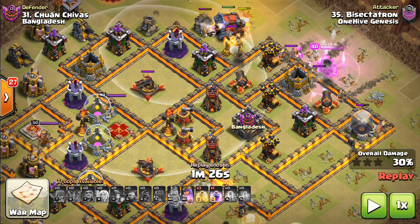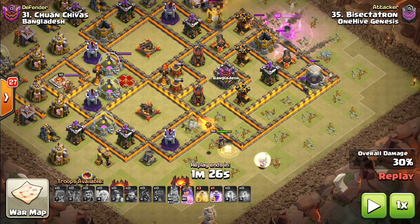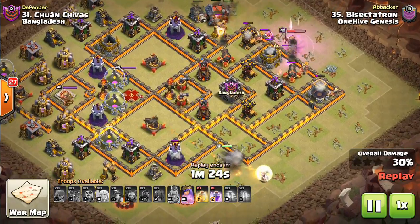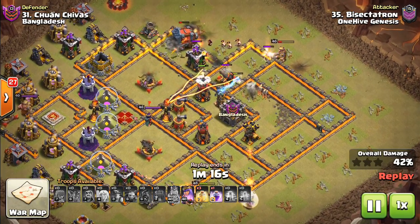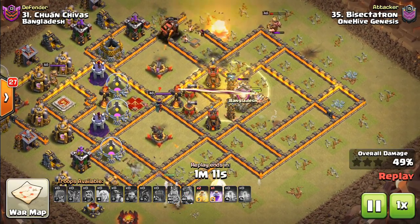The miners are starting to spread out, coming in around here, but there's only one path. As long as the Wall Wrecker and the King take out this area, everything leads to that multi-inferno — and that's how you want it. You can predict they're going into the base rather than out of it, so they're grouping up, which is what you want. The Queen is doing her job on the bottom — going to have to use her ability. A Wizard behind the Wall Wrecker was a nice touch to help take out the Archer Tower and force those miners straight toward that multi-inferno.